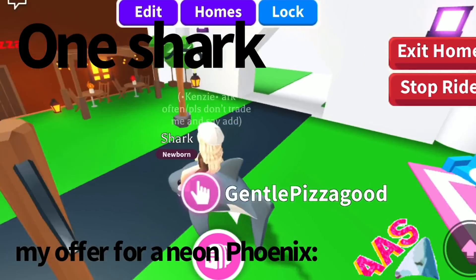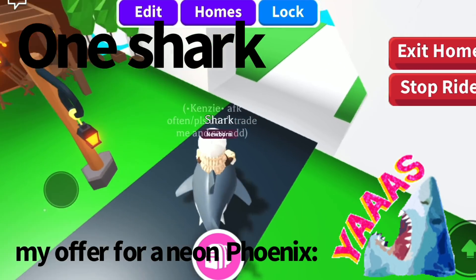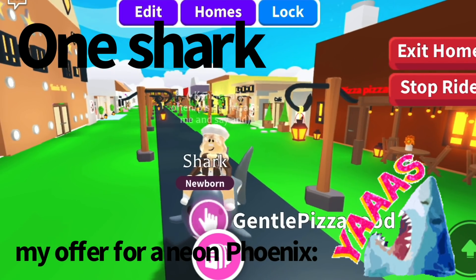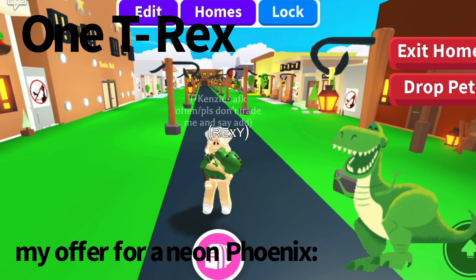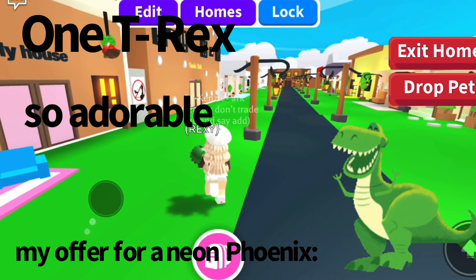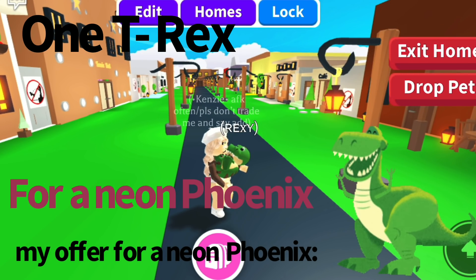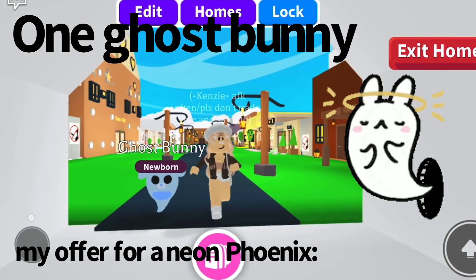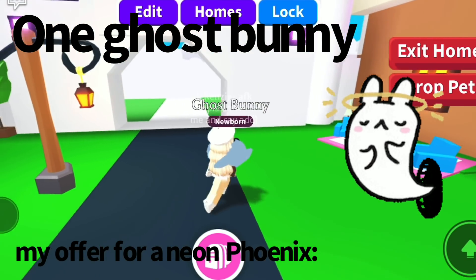I'll also be adding a shark — it's only rideable, so I have a rideable shark. I think this is a pretty fair offer honestly. Then the last thing I'll be adding is this T-Rex named Rexy — super cute, no potions on it but super cute. So adorable, so stylish, so classy. Lastly I'll also be adding a Ghost Bunny, just normal, no potions. That's all for a Neon Phoenix.